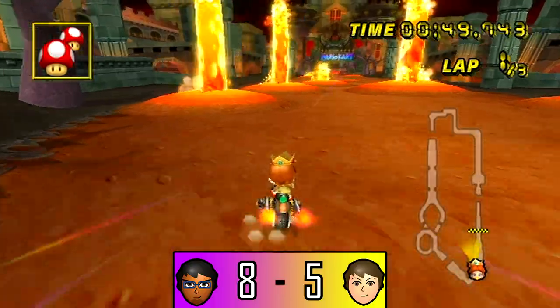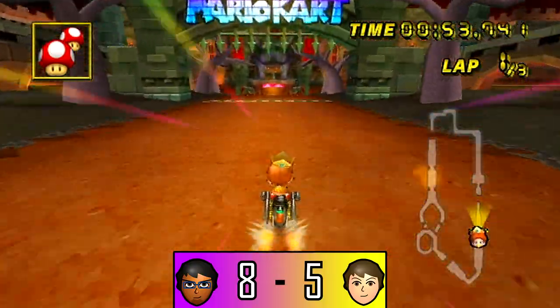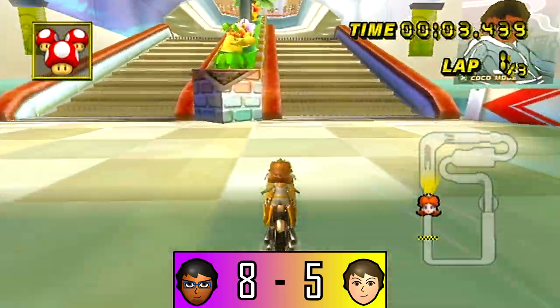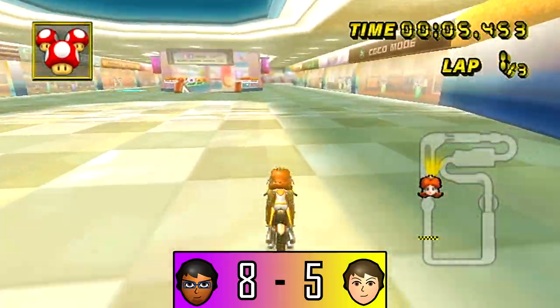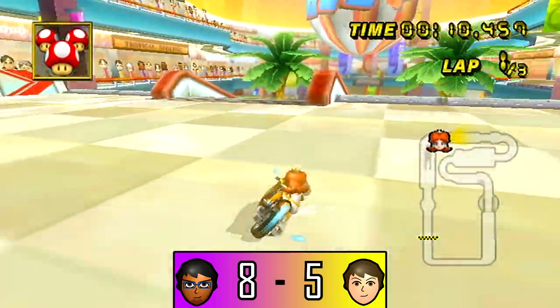Ace is falling behind, man. Alright, level 7. We got coconut mall glitch. I think I'm going to go no stop into this. Let's see if we can make it. And no. Big rip, dude. That's unfortunate.